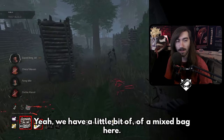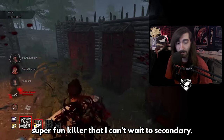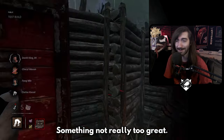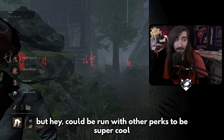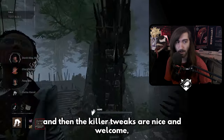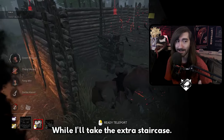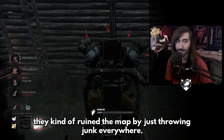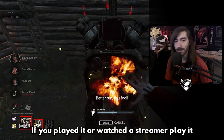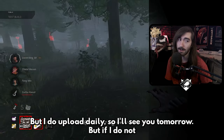So we have a mixed bag here: Dracula is super fun, probably needs some quality-of-life changes but is a secondary killer I can't wait to play more. The survivor and killer perks in general aren't really something to write home about, but could be run with other perks for cool results. The killer tweaks are nice and welcome, especially for Dredge. And the Midwitch map change — I'll take the extra staircase, but they kind of ruined the map by throwing junk everywhere. Please fix that. Thanks for watching — let me know what you thought of the PTB in the comments. I upload daily so I'll see you tomorrow.